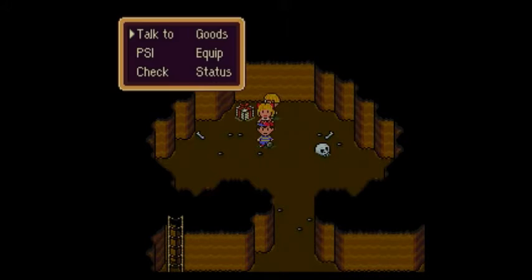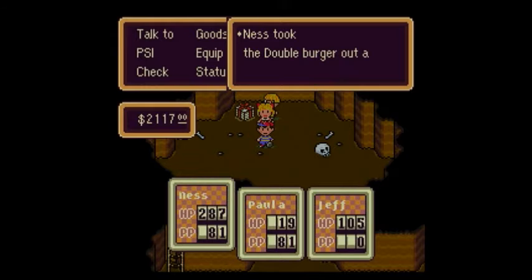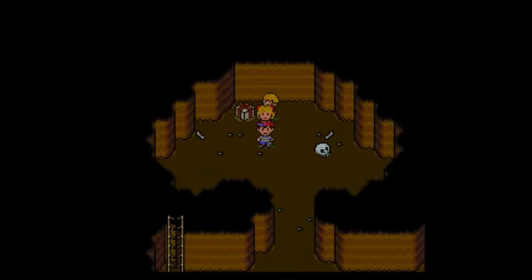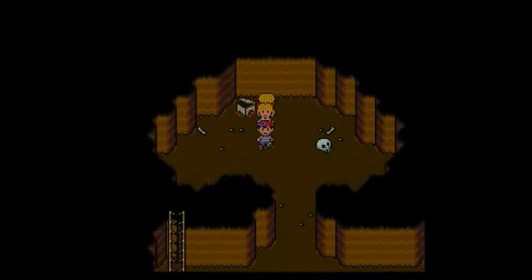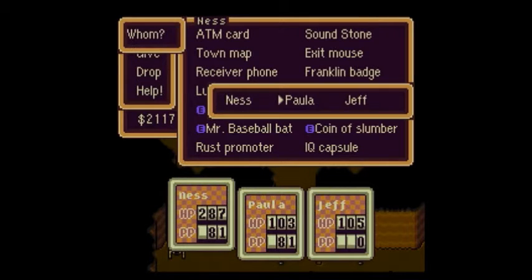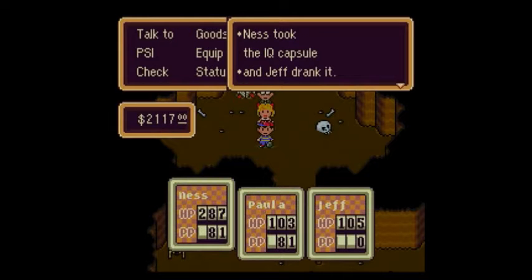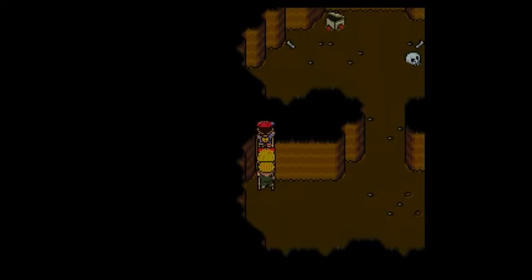There's an IQ Capsule inside. If you find an IQ Capsule, make sure you give it to Jeff, because I don't think any of the other party members can really benefit from a higher IQ — but Jeff will, because he needs a higher IQ to be able to repair the stronger items in the game.